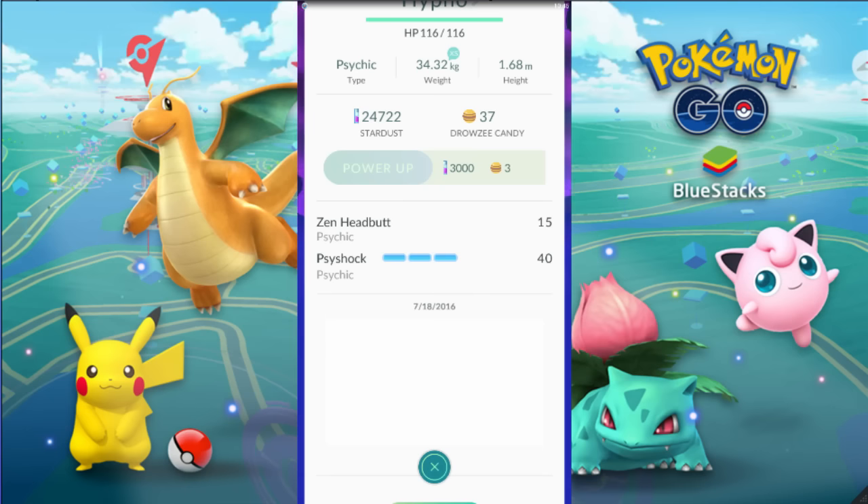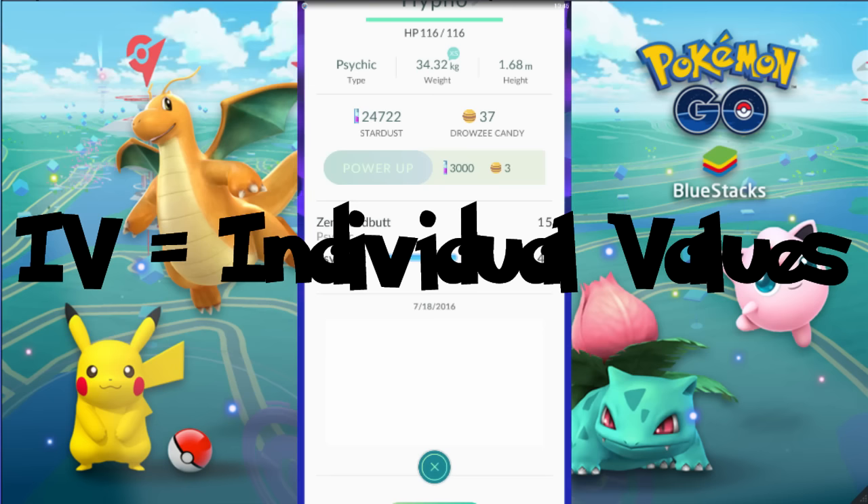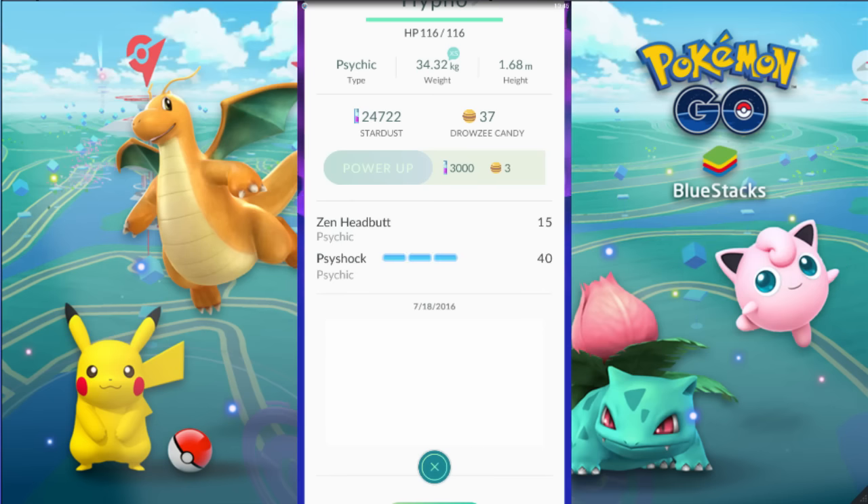The last thing I want to talk about is IVs, or individual values. Remember how CP has a ceiling that isn't dependent per individual Pokémon? Well IVs, as the name says, are completely individual depending on the specific Pokémon you have. Looking at my Hypno right now, there's a calculator in the description. What this calculator does is take your Pokémon's name, its current CP, whether you powered it up or not, and its HP — and it tells you how perfect your Pokémon is.